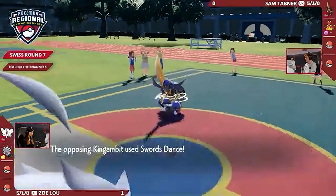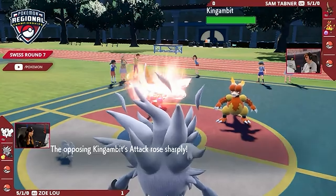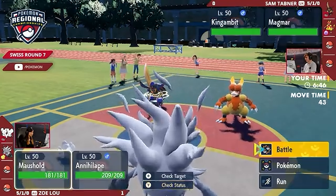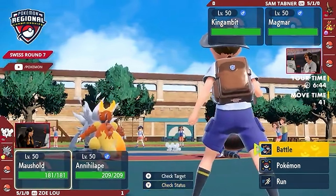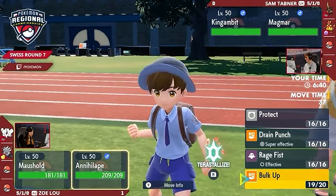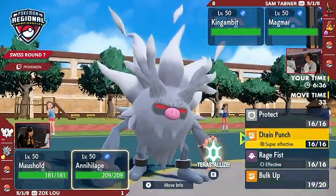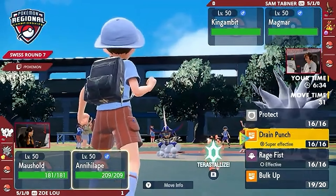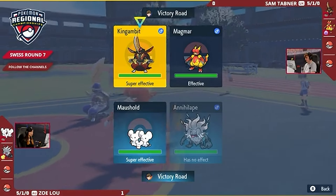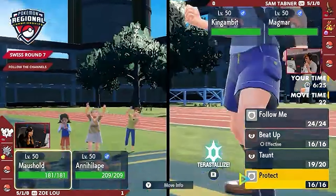Bulk Up is able to boost up this Annihilape. Let's hope it can get more done in this game than it could in the previous one for Zoe, as King Gambit responds with Swords Dance — even though it would be dealing neutral damage into the Annihilape being part Ghost and part Fighting type. Even if it's neutral, King Gambit can threaten a huge amount of damage. That Magmar's completely shut down. A Protect from Magmar would have been really nice to get around that Taunt, but instead, it's now sitting there not doing a whole lot.